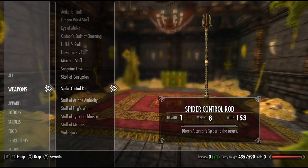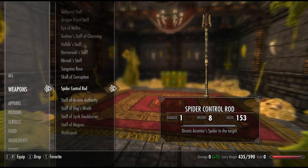Spider Control Rod directs a Kanta's spider to the target. This is only useful in very specific situations. Next, we have Staff of Arcane Authority: creatures and people up to level 10 flee from combat for 60 seconds. Very cool, but the fleeing only works up to creatures or people level 10 — that's not very high. You'll hit level 10 in the first 30 minutes to an hour of playing Skyrim, so it's rendered useless quite quickly.